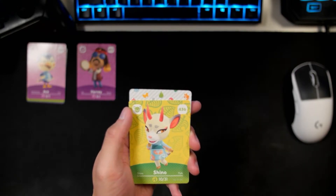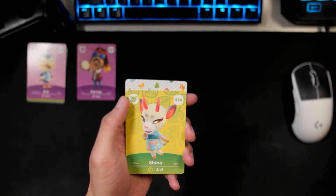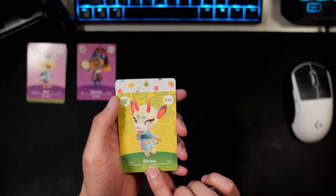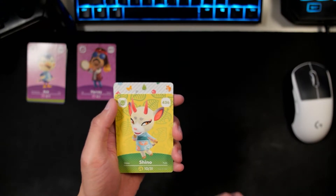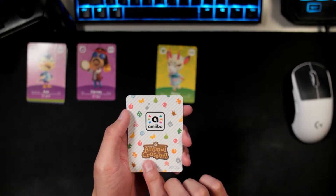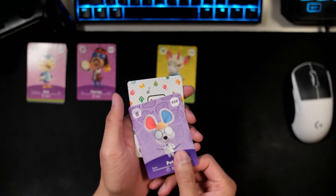Yeah! Oh my God, we are pulling really good cards at this rate. We might get all the characters I want! Yes, look at her — she's so beautiful. I'm so excited for her character and her design is amazing. I can't believe her birthday is on the 31st. So we got Shino as our first villager.